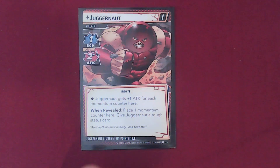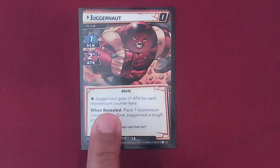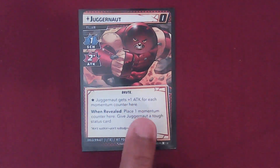We are facing off against the Unstoppable Juggernaut with 1 Scheme, 2 Attack. Juggernaut gets plus 1 Attack for each Momentum Counter. When revealed, place 1 Momentum Counter here and give Juggernaut a tough status card. He will start with 18 health. This is going to be a tough fight.